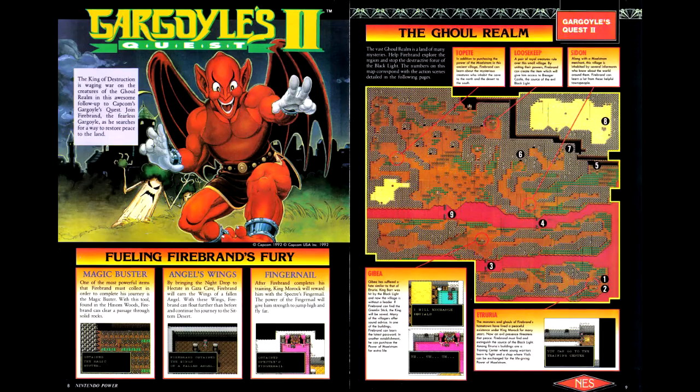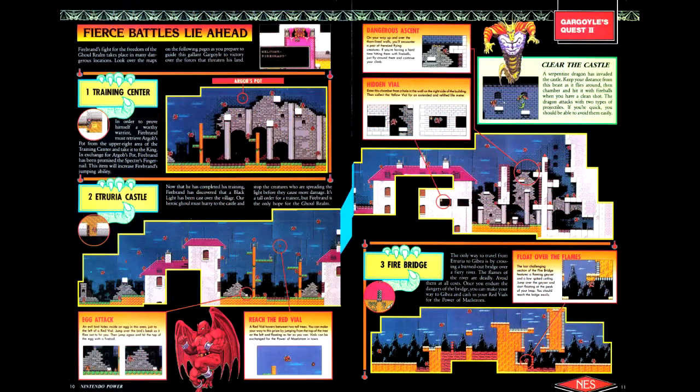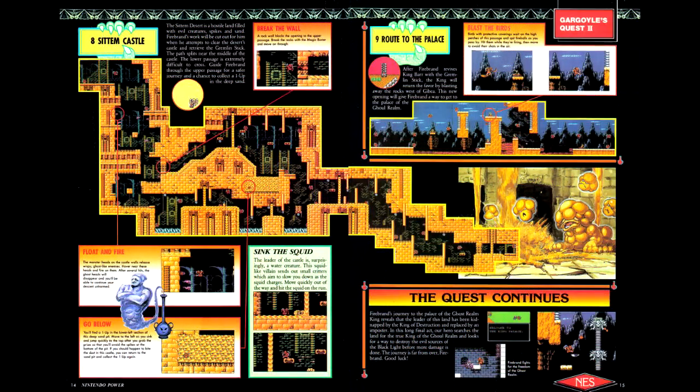First game of the issue is Gargoyle's Quest 2 on the NES, a sequel to Gargoyle's Quest on the Game Boy. The article in the game is a map of the first overworld, along with maps of each of the worlds from the game's first level on.